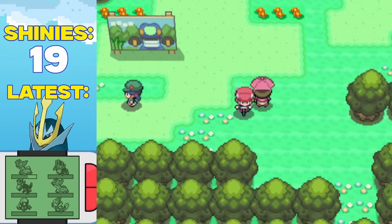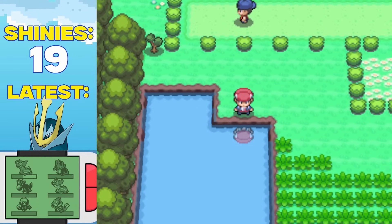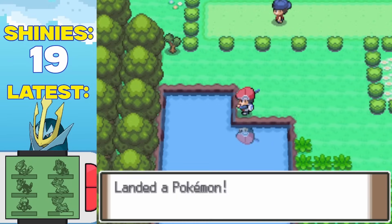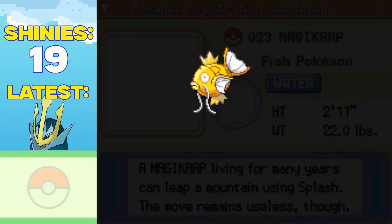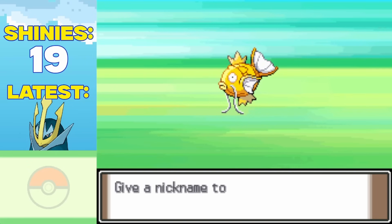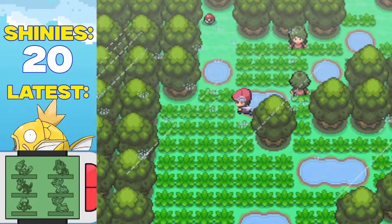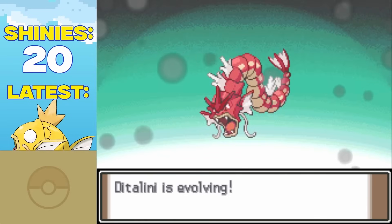Together, we stormed Pastoria City, but we weren't gonna take on the gym quite yet. Route 212 is pretty special for us, because in this pond right here I have a 100% chance of finding our next shiny water teammate. I started my fish-a-thon, and a couple thousand encounters later, we ended up finding shiny number 15 — a shiny Magikarp, who I caught and called Detalini. Magikarps have a 100% encounter rate when using the old rod, so although it took a while to find her, we've got pretty lucky so far and I have no room to complain. And I would most definitely be taking advantage of it as it evolved into this shiny red Gyarados.